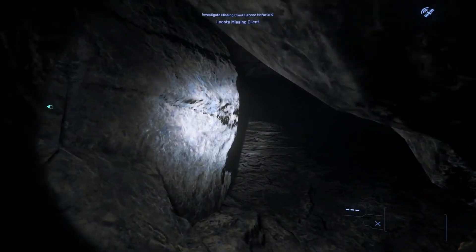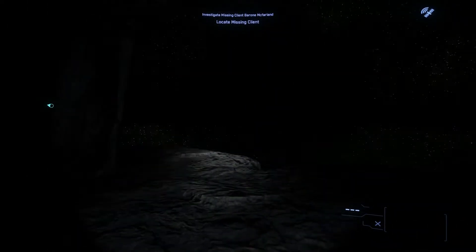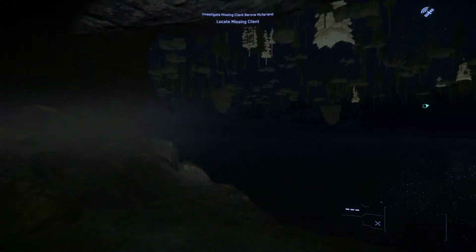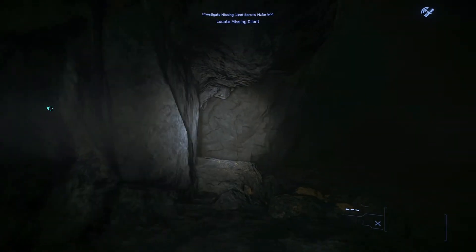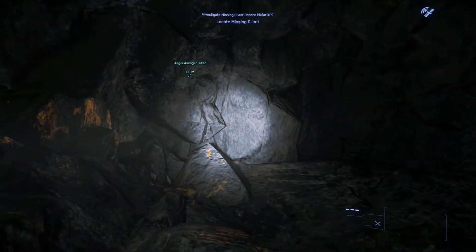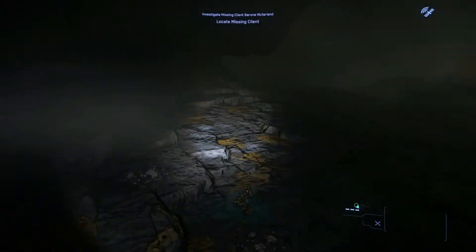So what the mission is — usually — is you go inside the cave and you need to find these bodies. Sometimes there are flares, like signs of human habitation, so look for those.